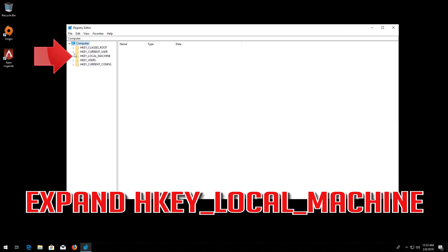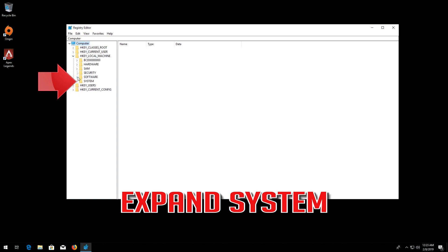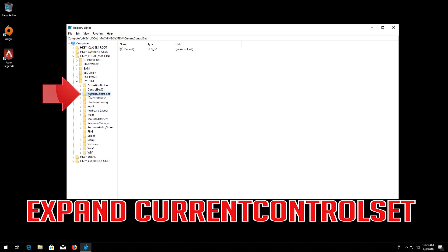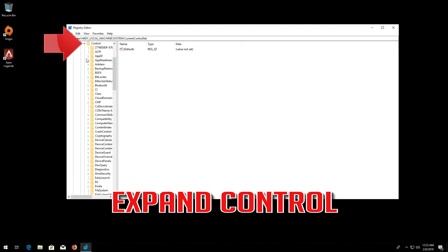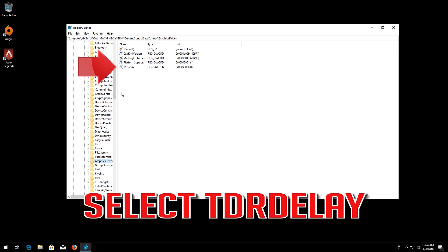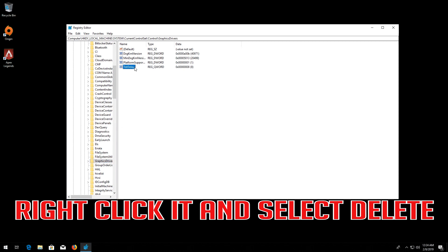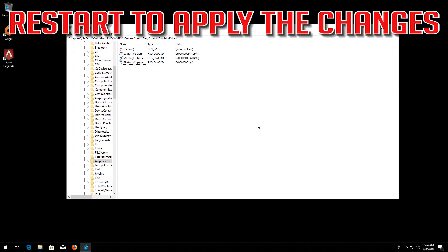Expand HKEY Local Machine. Expand System. Expand Current Control Set. Expand Control. Select Graphics Drivers. Select TDR Delay. Right click it and select Delete. Press Yes. Restart to apply the changes.